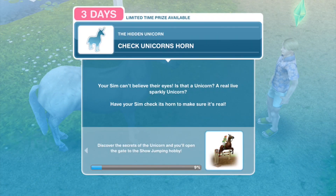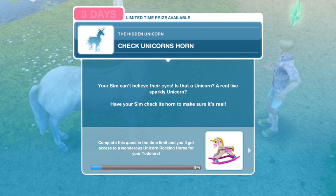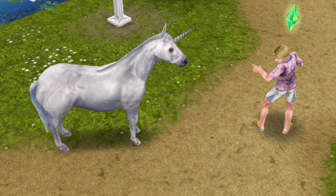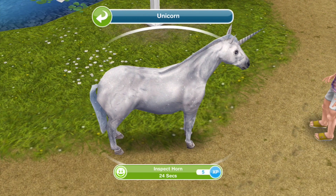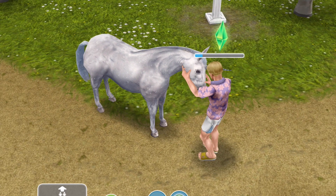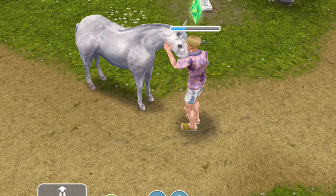The next thing: check unicorn's horn. Your sim can't believe their eyes — is it a unicorn? A real, live, sparkly unicorn! Have your sims check its horn to make sure it's real. Inspect horn takes 24 seconds. All of these things are quick tasks, so Pewds might just end up doing this whole quest.